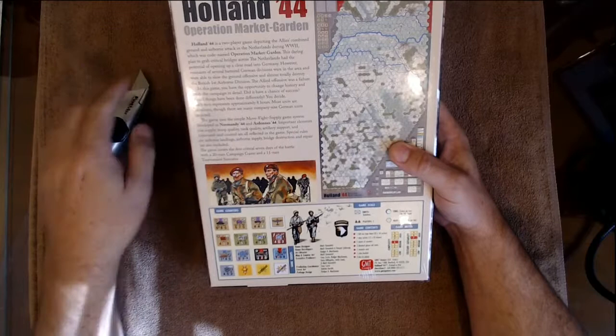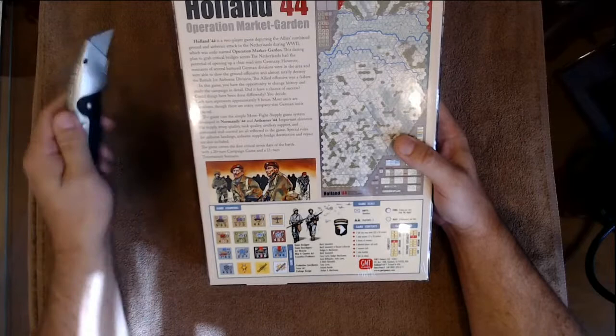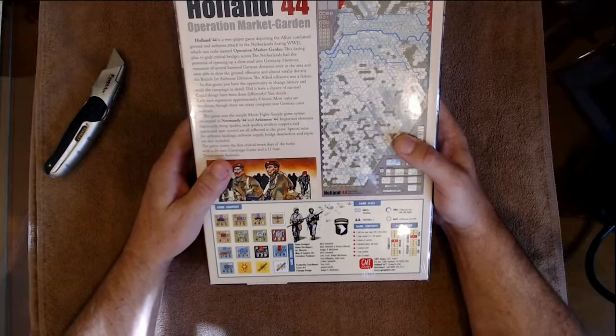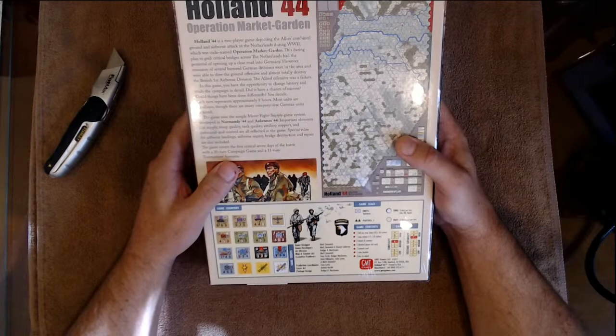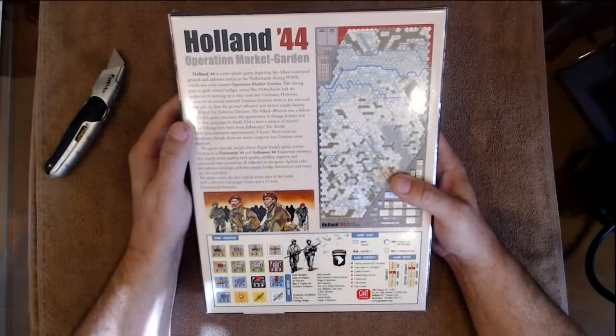Obviously, Holland 44 is Operation Market Garden. Holland 44 is a two-player game depicting the Allies' combined ground and airborne attack in the Netherlands during World War II, which is codenamed Operation Market Garden. The sterling plan to grab critical bridges across the Netherlands had the potential of opening up a clear road into Germany. However, remnants of several battered German divisions were in their area and were able to slow the ground offensive and almost totally destroy the British 1st Airborne Division.